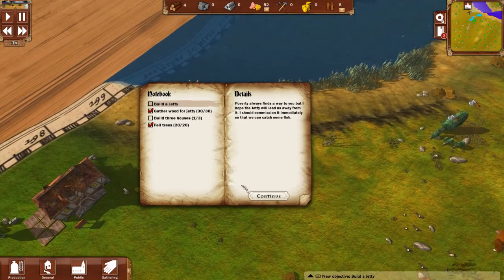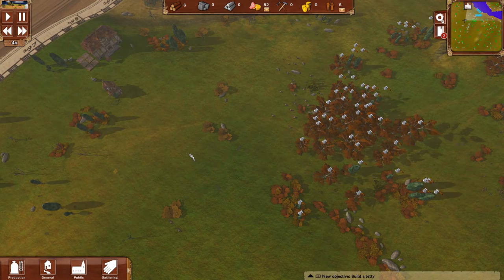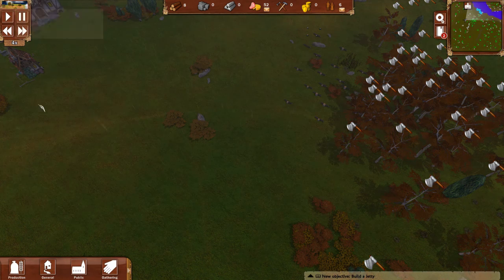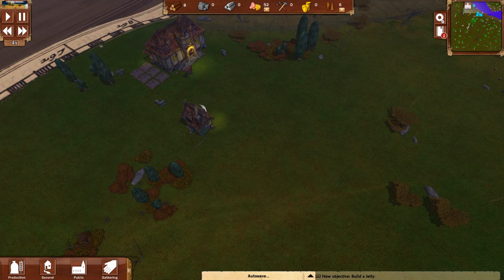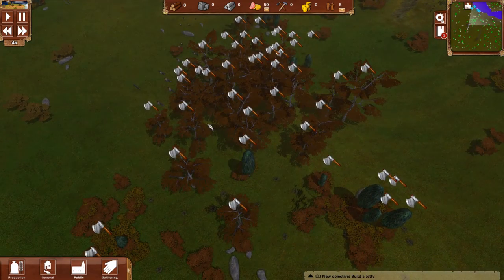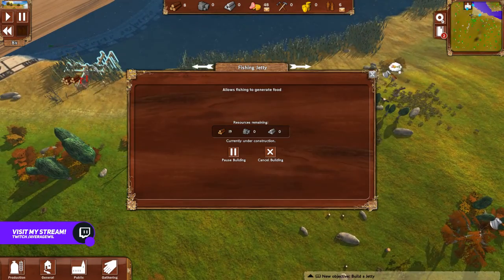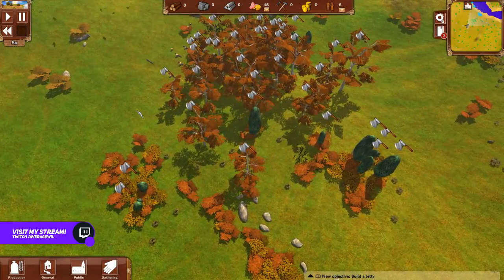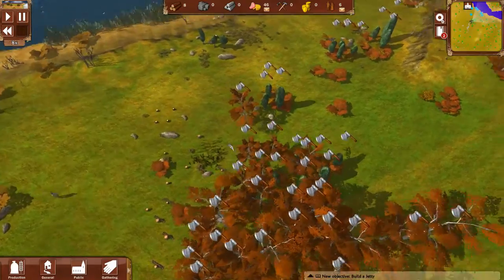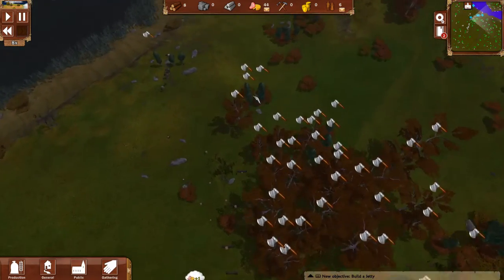We're building the jetty now, looks almost built. We'll need wood — do we have enough? We'll get the speed going, times four. It's getting dark and the calendar tells us autumn is coming in 18 days, so I want to have that third house done before then. Everyone needs to be in a home — we're without homes right now. We really need that wood fast. Come on, stop eating and get to work! There's a lot of wood on the ground but we can't help pick it up.